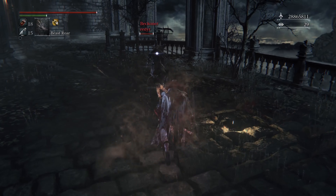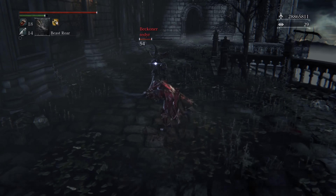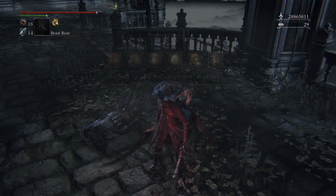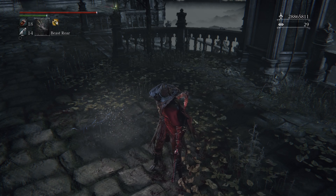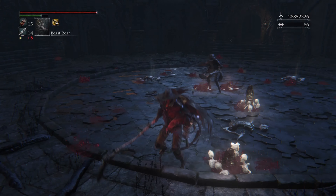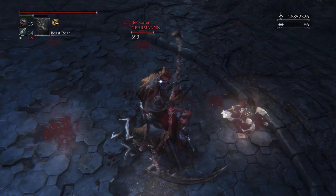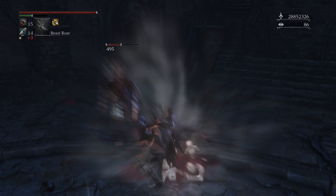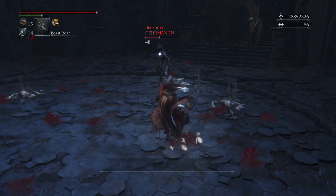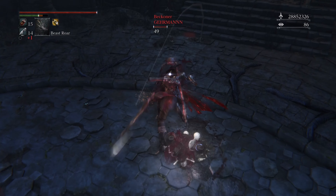The running R1 can be nice for chase downs, and can follow up into a neutral second R1, although the Burial Blade can also use dash attacks for this same purpose. The running R2 is best used after a parry and will true combo into an R1 under those conditions, making it a nice alternative to a riposte or R1 riposte on long distance parries.